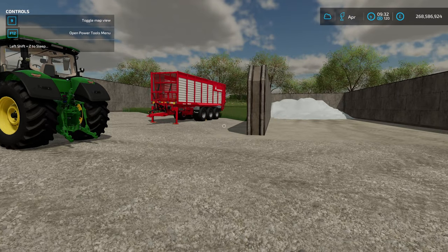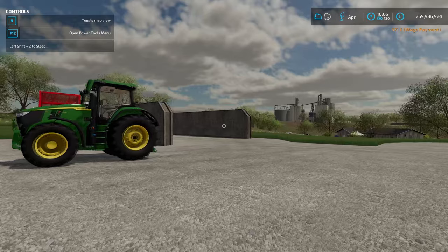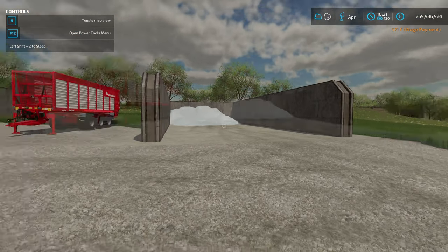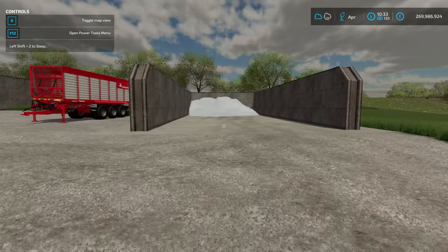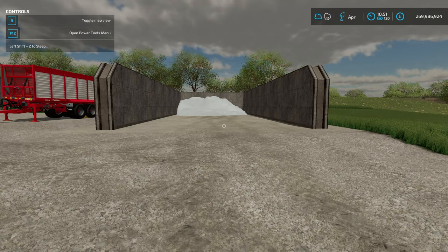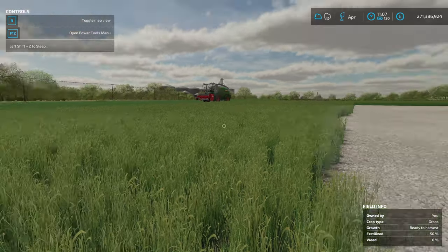Both silage pits now have 110,000 liters in. What's interesting is the pit with the additive actually has a little bit less than the one without, so it's currently in favour of the pit without the additive. We've sped up time and fermentation is underway. It actually took just over 3 minutes and 19 seconds to fill the trailer without the additive — so about the same time, taking into account variation for swath size.